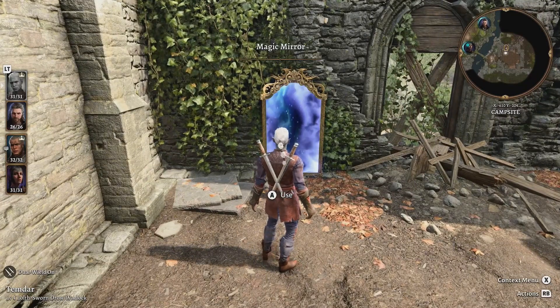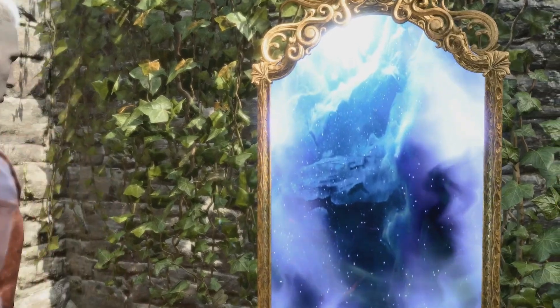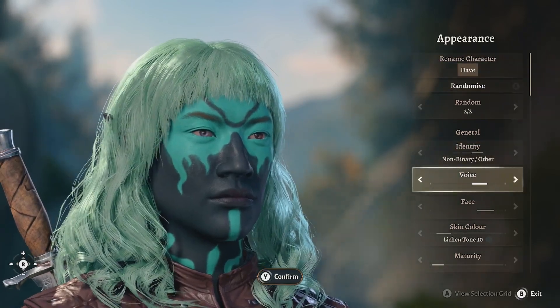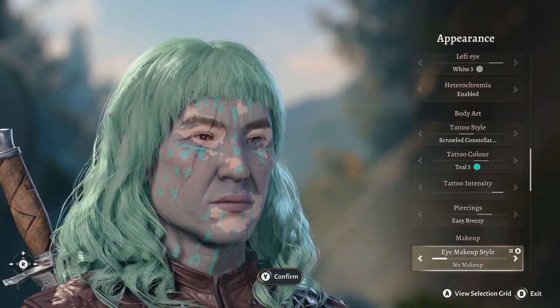If you use this, you have a little cut scene and you'll go into the editor like at the beginning of the game. Here you can change your name, you can randomize his or her appearance, and generally do everything that you could at the beginning of creating your character.